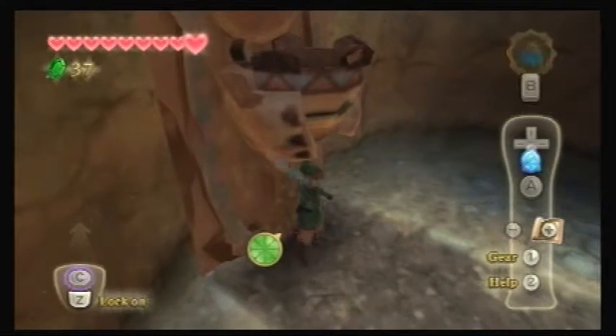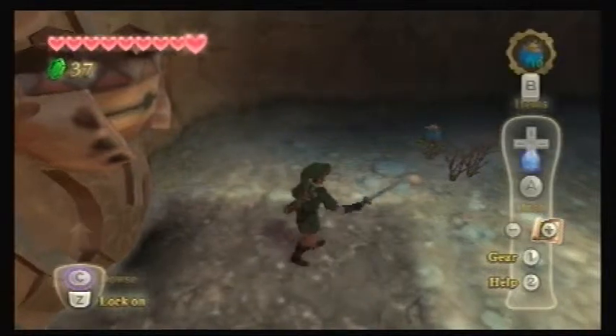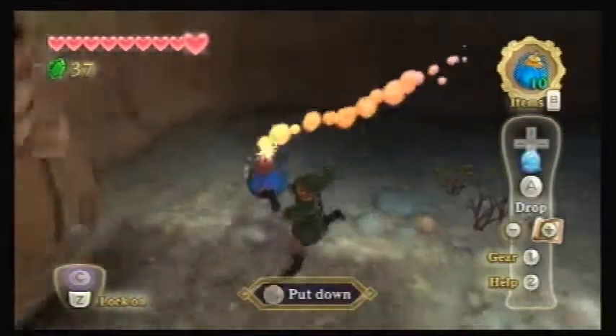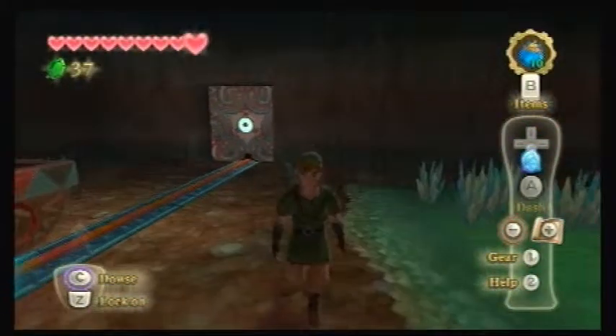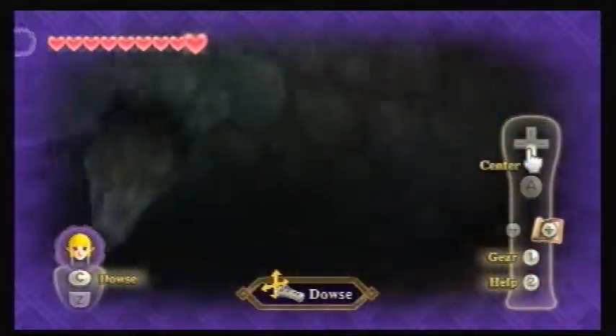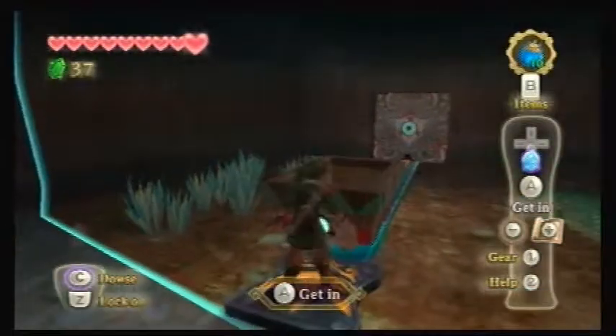I'm not sure what you're supposed to do with these guys. Maybe skyward strike. Let's try and throw a bomb. Let's just set it there. This is so cool you guys. Oh yeah, I guess I should be dowsing for Zelda, huh? Oh, she's back to the door. Okay, let's get back in. Forgot about the whole dowsing thing.